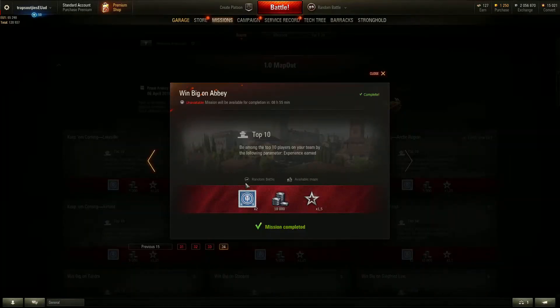If you go into the details you will see that it is a little bit confusing. The name of the mission for each map is 'Win Big on Abbey' and whatever the map's name is. But you do not actually need to win - you only need to be in the top 10 experience earners on your team. So you can even lose; if you do well you will still get it. And what is it? 10,000 credits and two tokens.